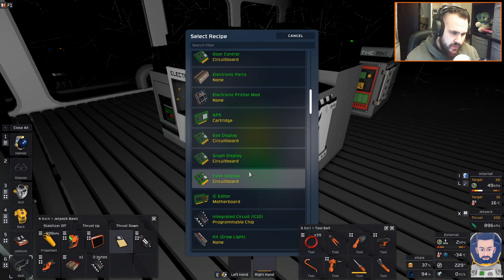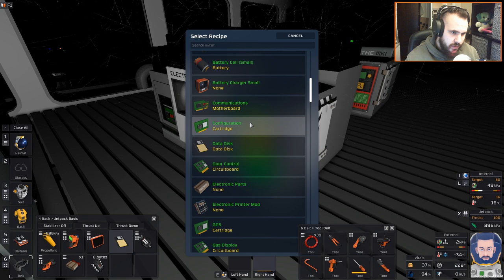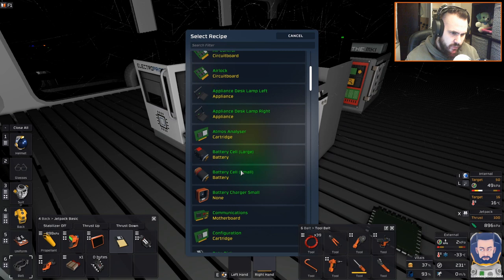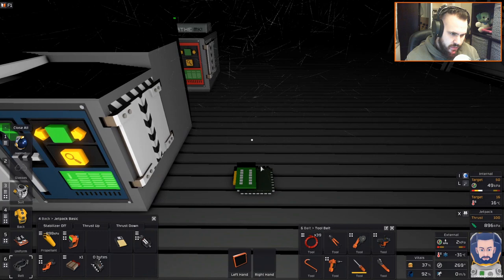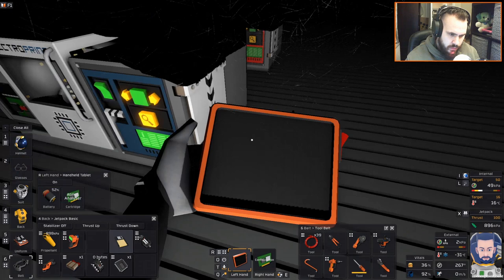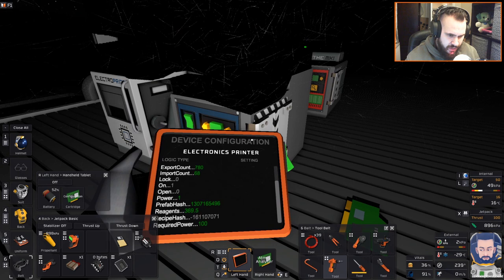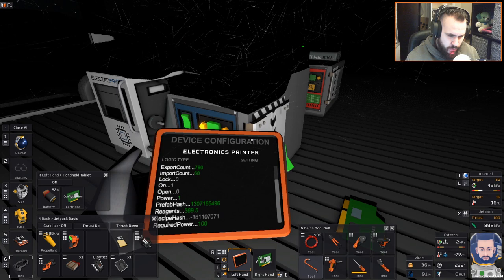I'm going to need IC edit at the mobile board as well - a configuration cartridge maybe. I think we need a configuration cartridge that should be able to be used in this. Let's just see if this is the one I want. Yeah, so as you can see this allows you to read what's going on inside a piece of electronics - we can see what we can write to and what we can call up in programming terms. So we'll take that.